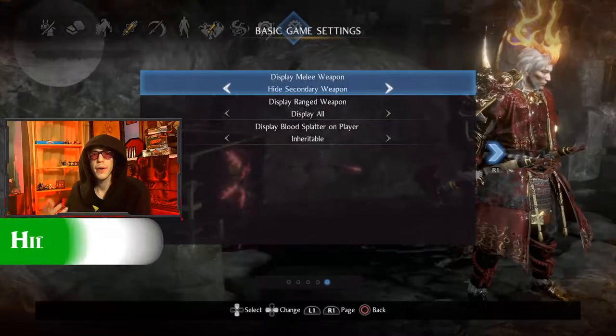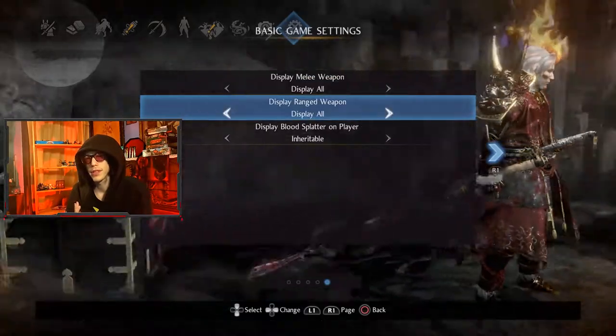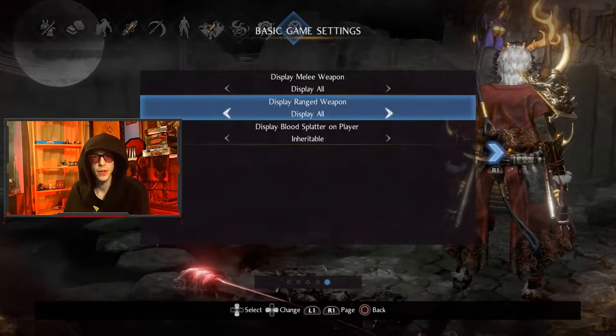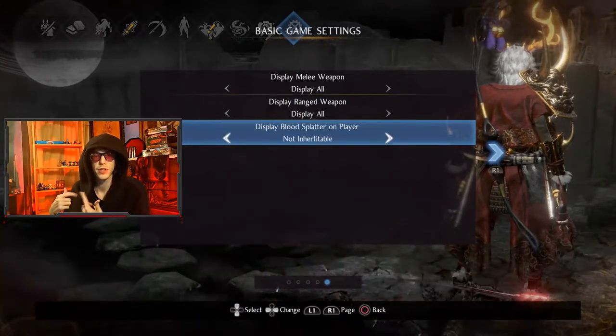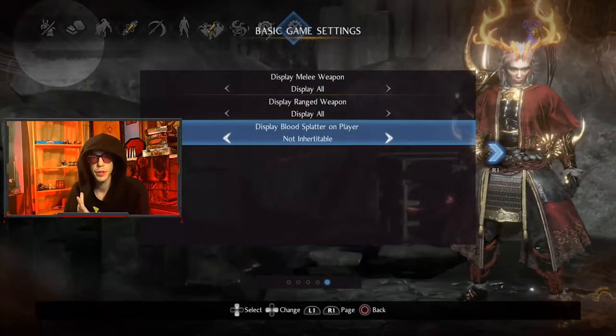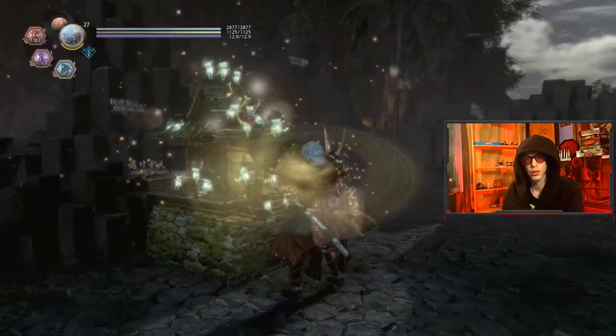They made it so you can now hide the blood on your body, which is really cool. You can't hide the blood on weapons, so there's always going to be some blood on you. You can also hide your primary weapon, your secondary weapon, your primary ranged, or your secondary ranged — so either nothing shows up on your body, or only what you have equipped shows up, if you want to visually see it on yourself or just prefer a cleaner look.